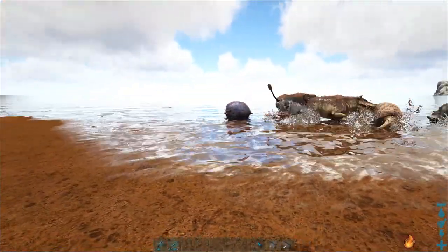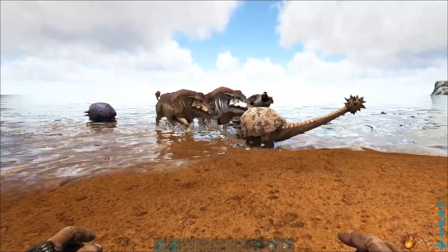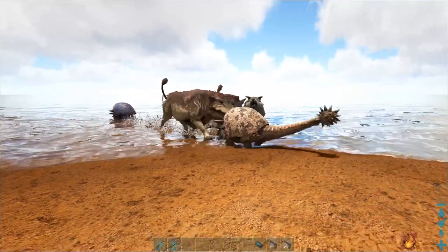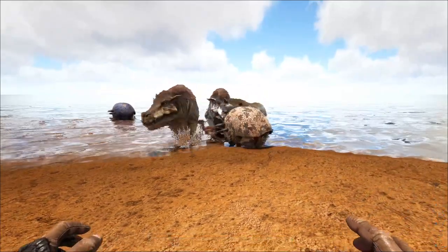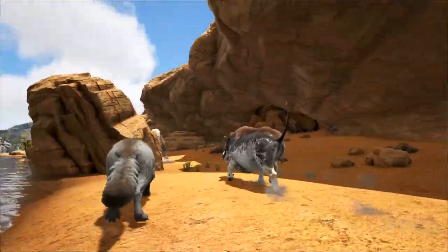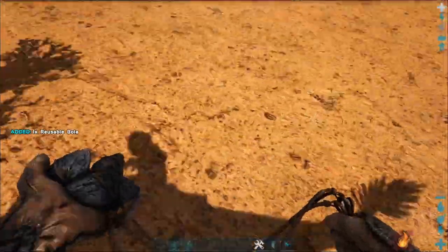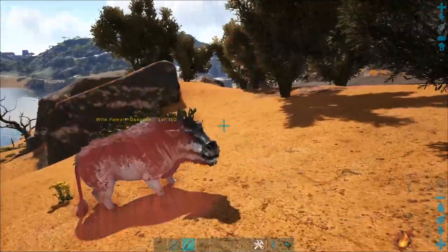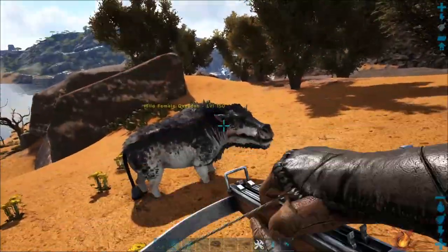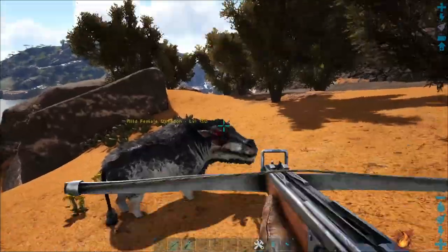The simplest way of dealing with dayadons is to first kill off any members of the group you do not want. You can achieve this by outpacing them with a fairly quick mount and shooting the dayadons in the head with a crossbow. Once you've taken care of that, you can proceed in a couple of ways. The first is to immobilize the one you want to knock out and headshot it with tranq arrows from your crossbow. Once it starts moving again, keep ahead of it with your mount and land shots when you are able.